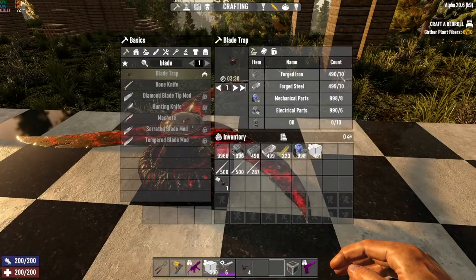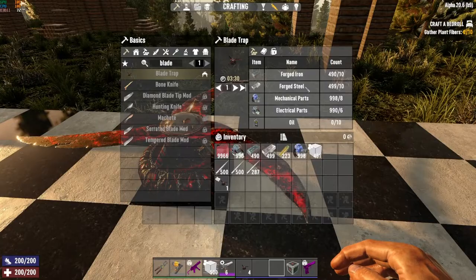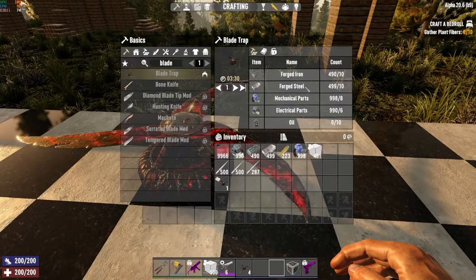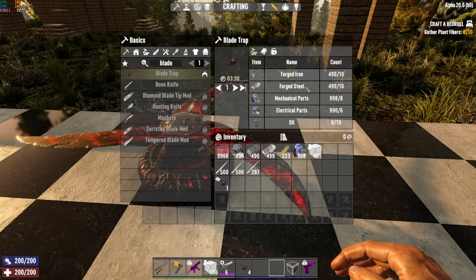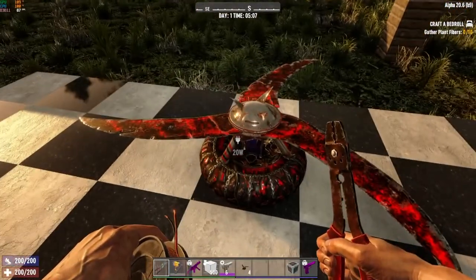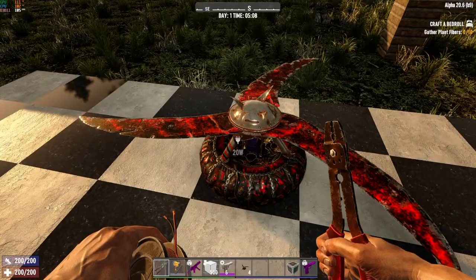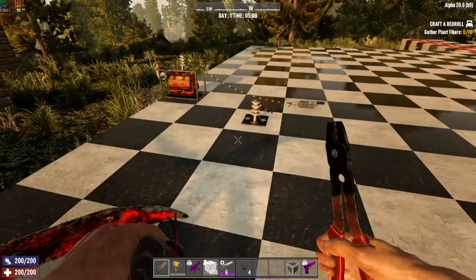To repair a blade trap you need forged steel, so if your base isn't fully upgraded to steel — or at least the area where you'll encounter most zombie damage — I'd recommend holding off on these. They also require the most power of any trap: 20 watts per trap, and there's no option menu to interact with.